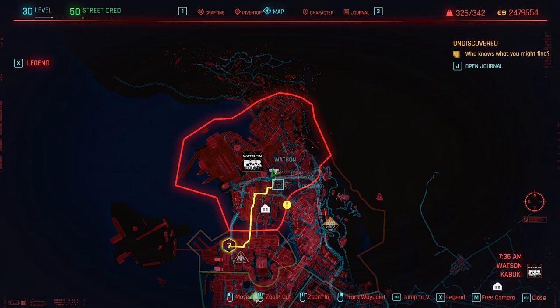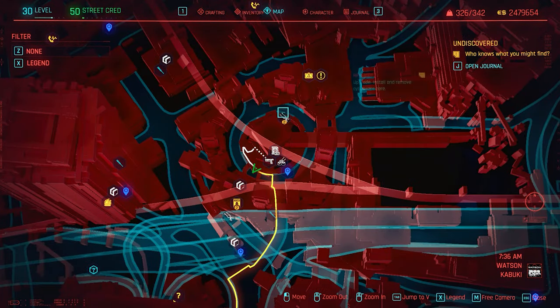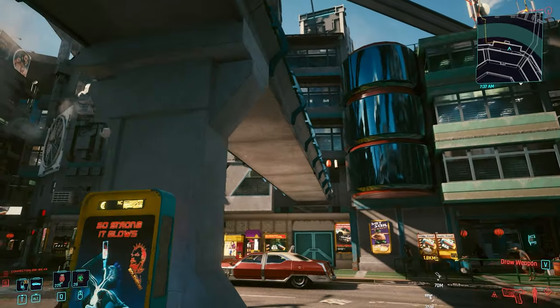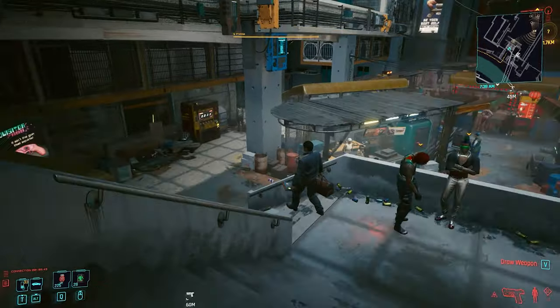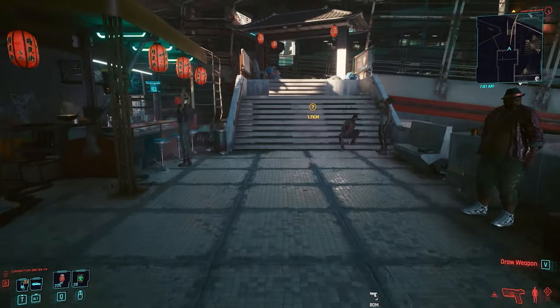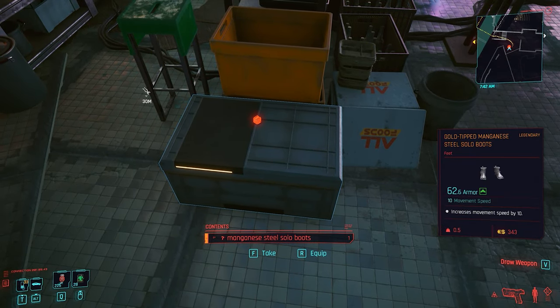The next item is going to be some boots located inside Watson. In Watson, if I scroll in, we're going to be inside the Kabuki area, on the north side. There is this circle right here — you want to be between the weapon shop and the food place. From behind us there's this circle, and a good way to know if you're here is you can check this pathway right on top of us. By the right side of it there is this entrance. Come in here, take a left, come down the stairs, and then use this elevator to go to the third floor. Once you get to the third floor, take a left right on the left side of the elevator, and you're going to find these legendary gold teapet manganese steel boots.